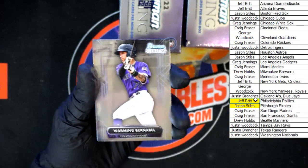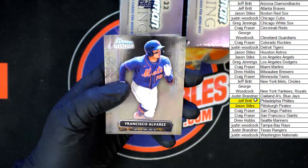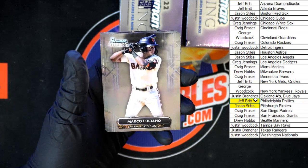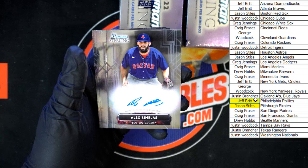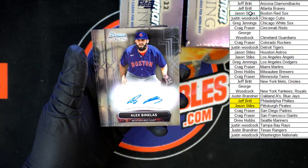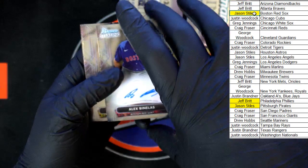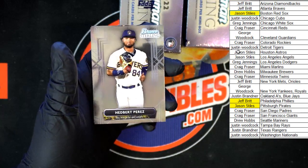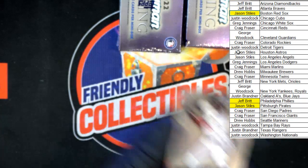Warming Barnabelle to the Rockies, Francisco Alvarez for the Mets, Marco Luciano for the Giants. Alex Banellas for the Red Sox going to Jason S. We got Edbert Perez for the Brewers and Ian Lewis for the Miami Marlins.